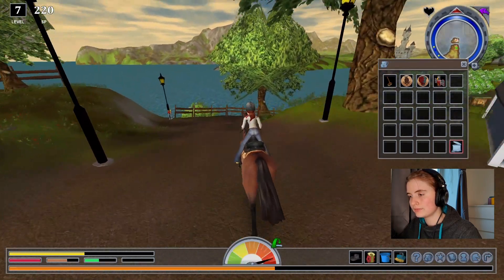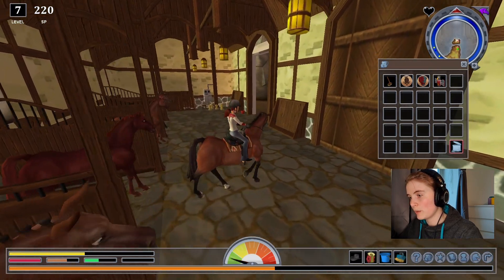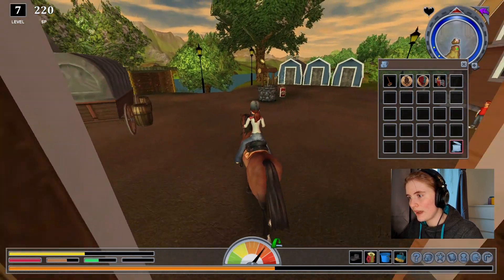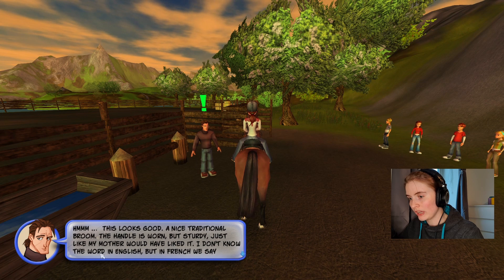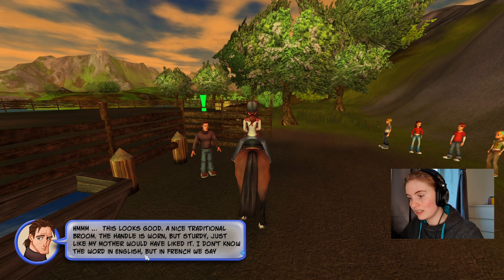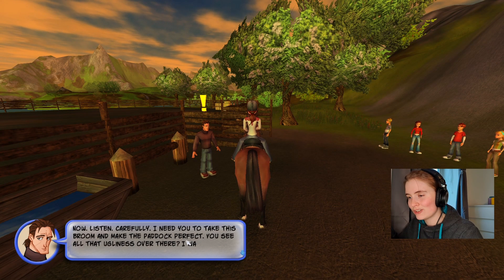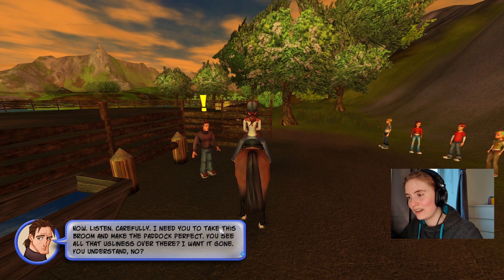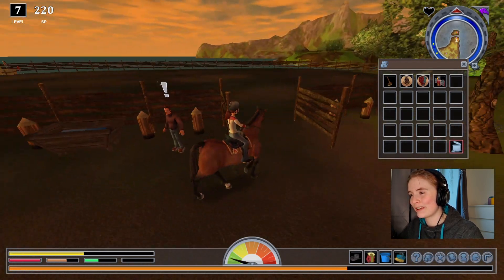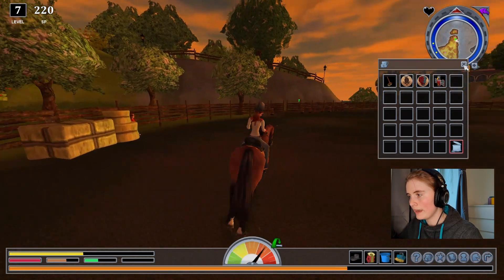I need to check the prices of the horses — maybe there's a really good horse here. No, the best one is in the other stable. If I can't finish the quest and can't unlock the stables, then what is the point? Here is your broom, Pierre. This looks good — a nice traditional broom. The handle is worn but sturdy, just like my mother would have liked it. In French we say 'rostique' — like the baguette. Now listen carefully — I need you to take this broom and make the paddock perfect. You see all that ugliness over there? I want it gone.